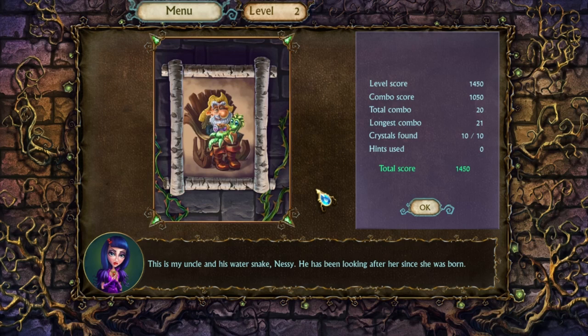This is my uncle and his water snake — it was a water dragon baby! It's Nessie. That's adorable. He has been looking after her since she was born.